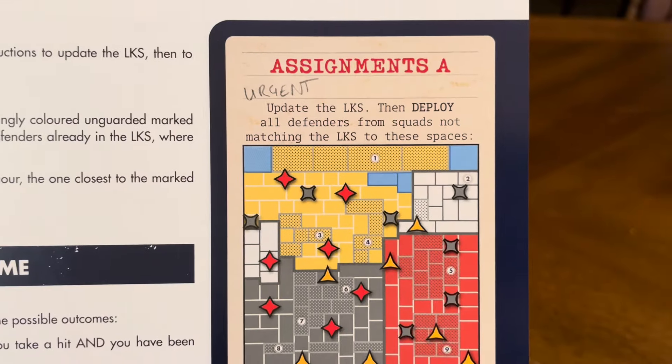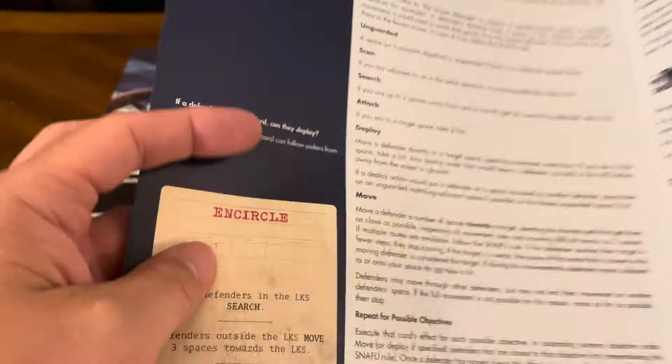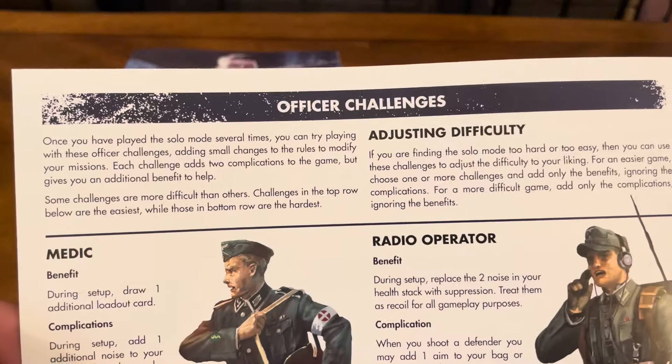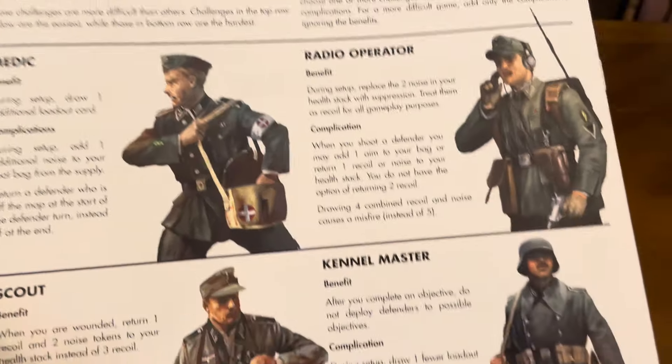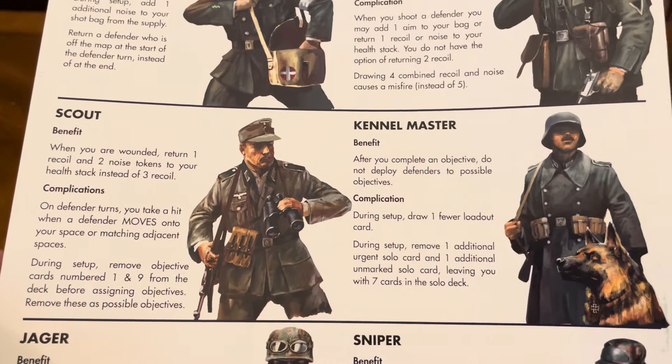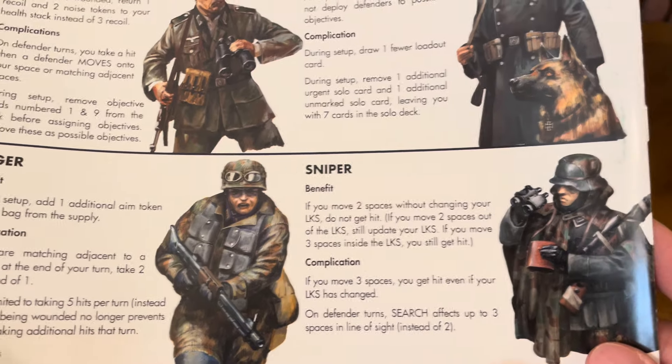The solo section covers officer challenges and adjusting difficulty, with different types of officers: the medic, radio operator, scout, kennel master, Jager, and sniper. So you have all different kinds of defenders you're fighting against in the solo mode.